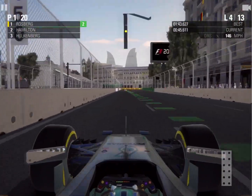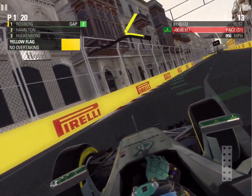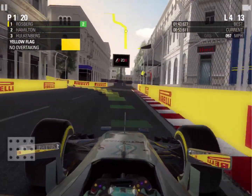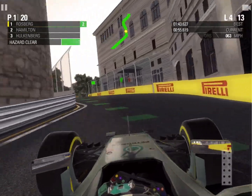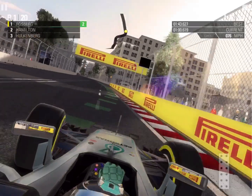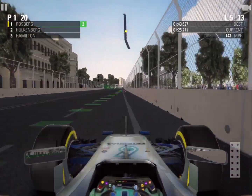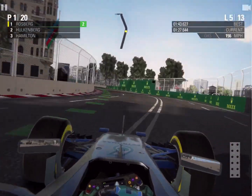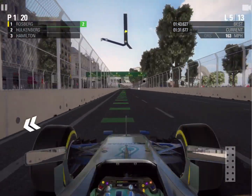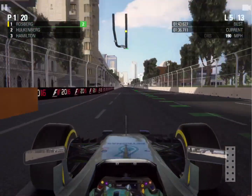P1 of 20 — there are 22 drivers on the grid. We've got a yellow flag near the castle section, so I'm going to back off because obviously you cannot overtake through here. It's green flag now, but Hulkenberg's up into P3 and there are now two drivers out of the race. I have no idea what happened there, but we didn't get a safety car — that remains a mystery we'll have to find out at the end of the grand prix.